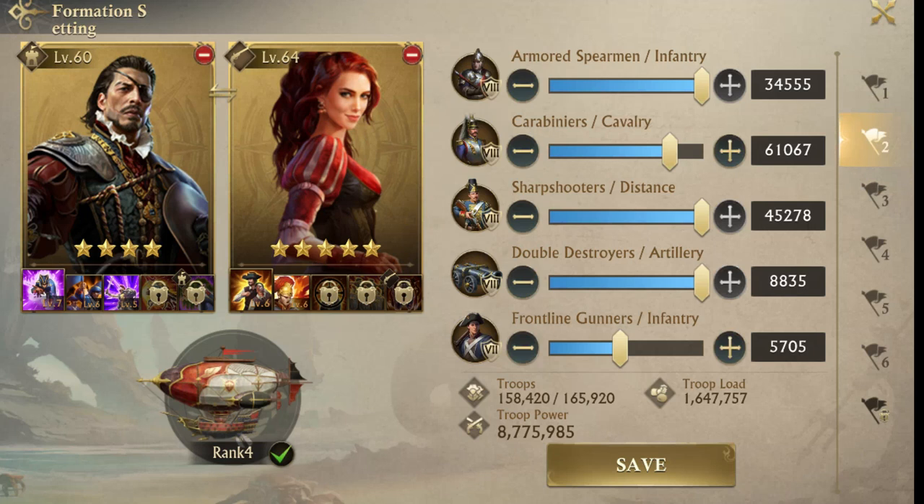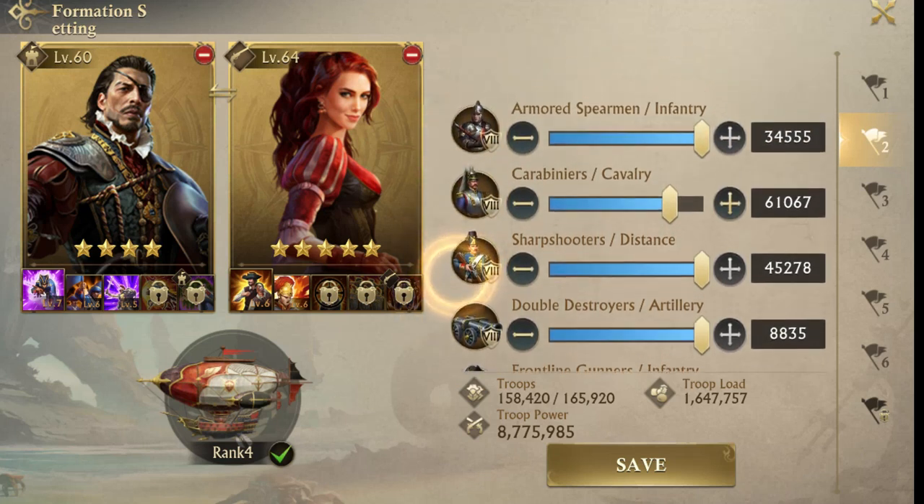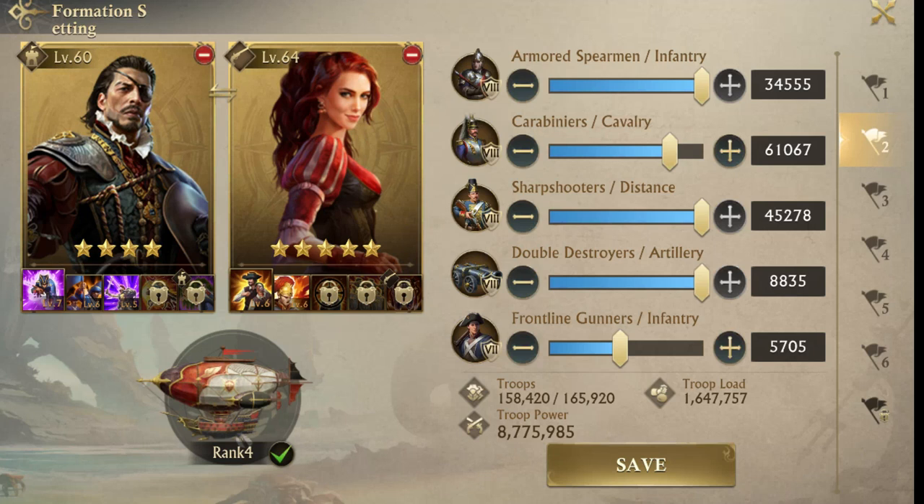I also set up a second march where it's pretty much an even number with about 20 percent artillery — about 10,000 artillery. If you think of a normal battle you don't have that many cannons, so about 10 to 20 percent somewhere in there. This is very important for things like the beast, because when you get the beast, cannons really make a difference. You want a balanced number of troops on him.